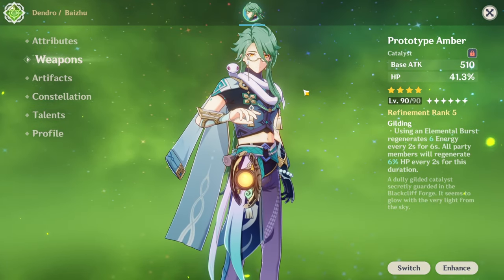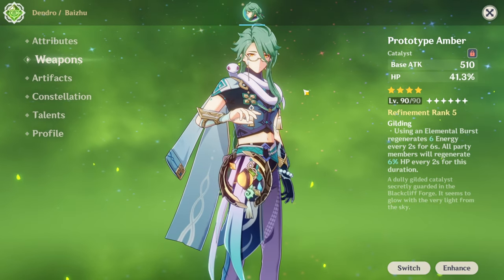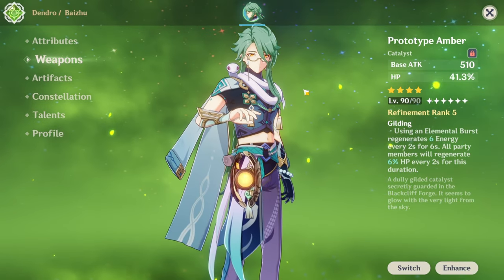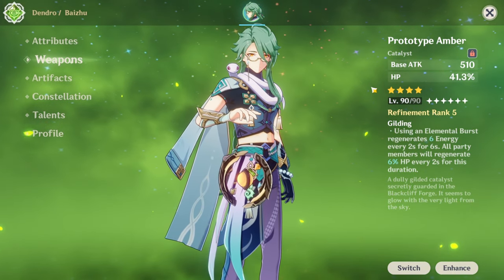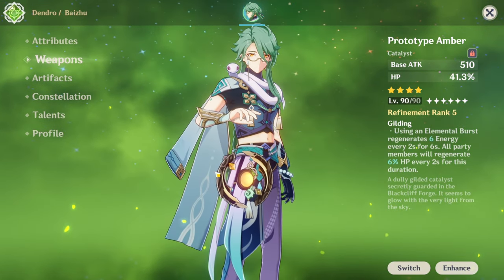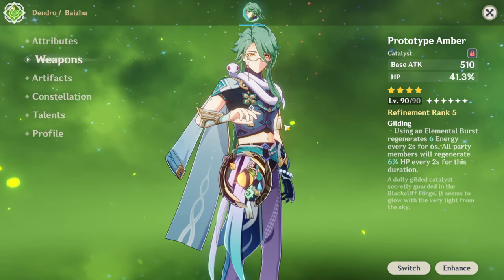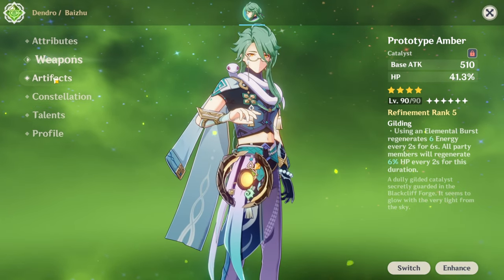You can also give him other free-to-play weapons like Favonius Codex, which is an ER weapon. The only downside is that you have to give him crit rate in order to get ER back. His banner weapon is also pretty good on him — that's his best weapon. But for the best free-to-play weapon, it is Prototype Amber, hands down. You can also give him Magic Guide, which is pretty good too.